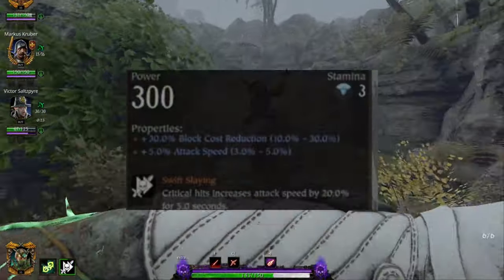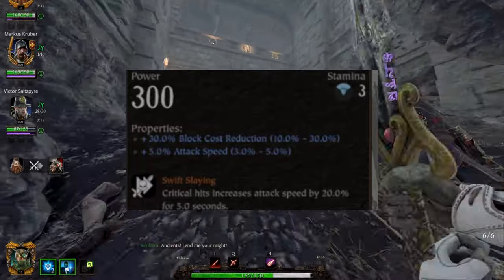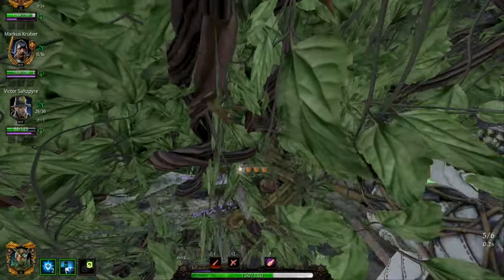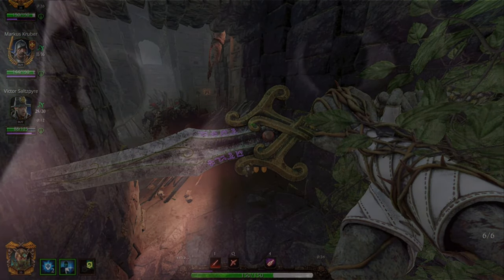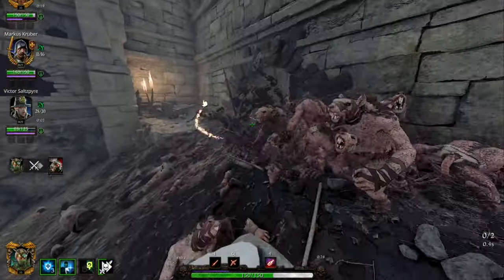For her melee weapon, I prefer the two-handed sword — being able to one-shot Storm Vermin to the head on Legend and clear hordes easily. With her ability, she's also able to use light attacks and still kill elites with armor. I usually use attack speed and block reduction with swift slaying, as usual.